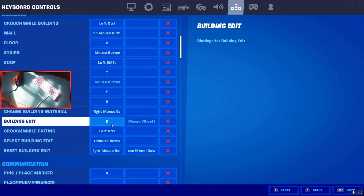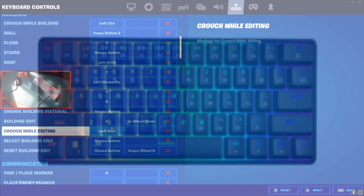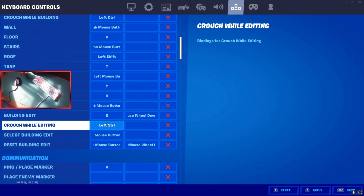Change building material is right mouse button while building. Building any I have on E — you could use F or E, but one thing to note: if your shortcut bind is on number three, look at your keyboard — E is right under the number three, whereas F is much farther away. That's why I prefer E over F.